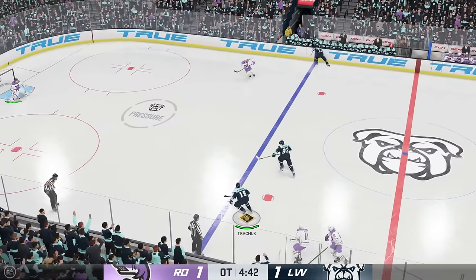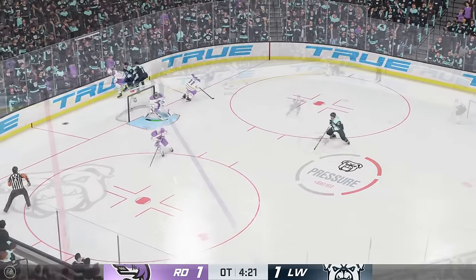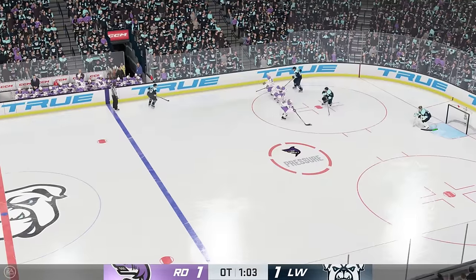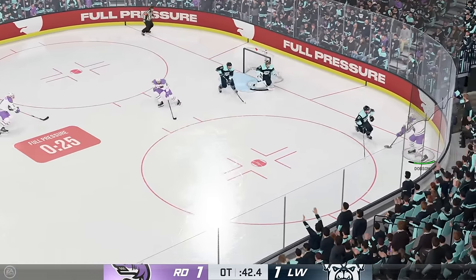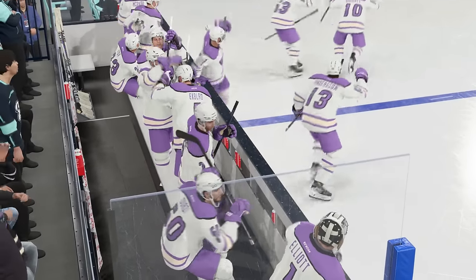Extra minutes needed. Right out of the gate Chucky finds himself behind everyone but slows down for some reason and does not succeed with the deke attempt. Dobson has a chance to close it at the other end but Fleury flexes his flexibility. Dobby and the lads keep the pressure going — EK is saved on the first attempt but Dobson grabs the puck in the corner, offers him a redo, and this time he tucks it home. Big OT win for the right defenders.